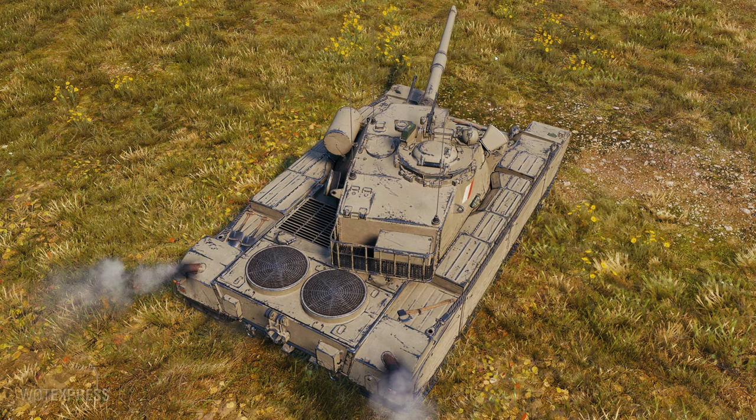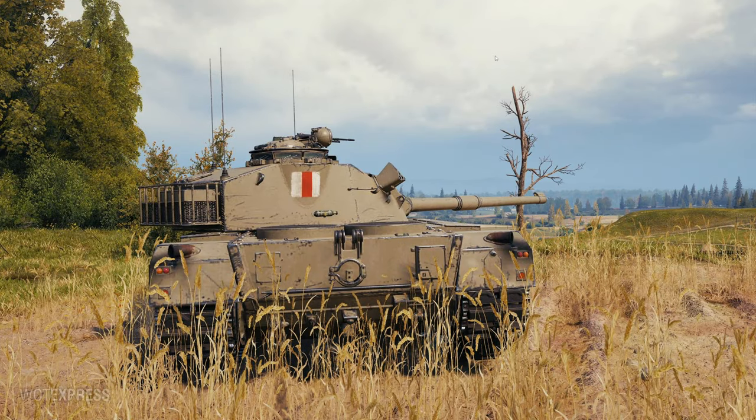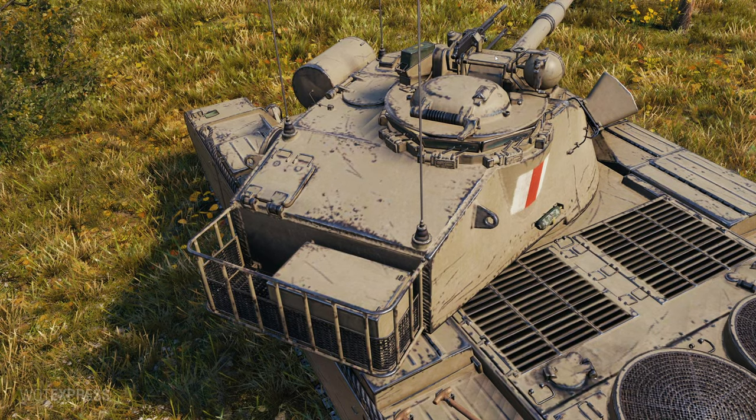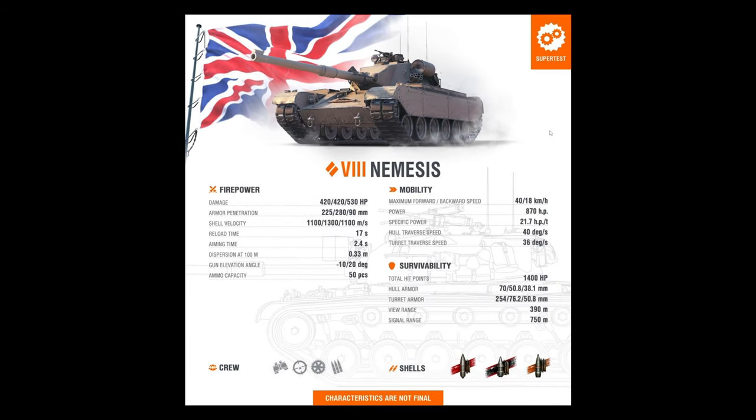This thing does 420 alpha — similar to the recent PR-68P or the WZ-122TM — so low DPM but high alpha and decent penetration. The vehicle is somewhat nimble but not the fastest, with decent horsepower per ton ratio. The 110 millimeter gun has 225 millimeters of penetration for the AP round, and the shell velocity for AP is not half bad, which is a plus. APCR gold shell will go through spaced armor with 280mm penetration.